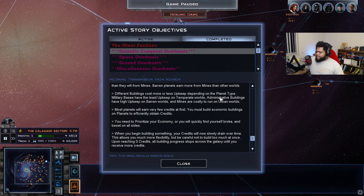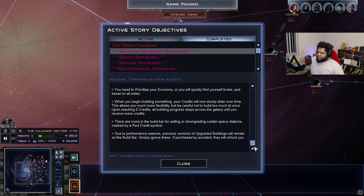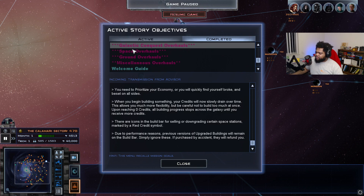Administrative buildings have high upkeep on barren worlds, and mines are costly on urban planets — we'll figure out the optimal combinations as we go. You need to prioritize your economy or you'll quickly go broke. When you begin building something, your credits slowly drain over time — this gives flexibility, but be careful not to build too much at once. Upon reaching zero credits, all building processes stop across the galaxy. There are icons on the build bar for selling or downgrading space stations marked by a red credit symbol.